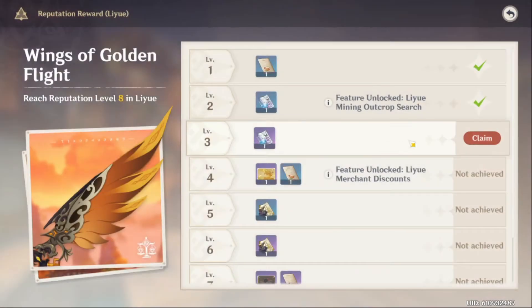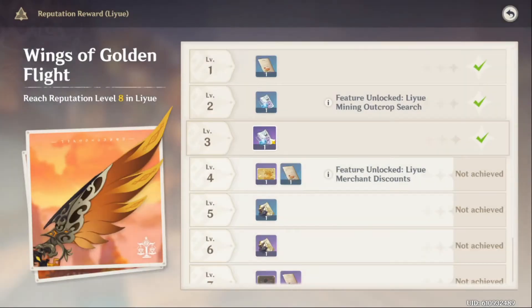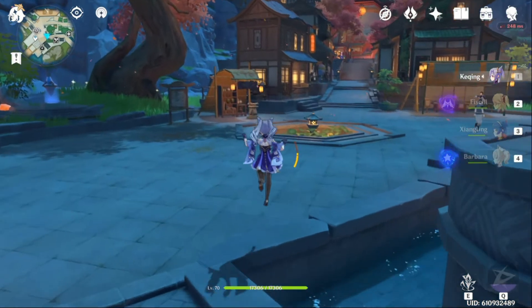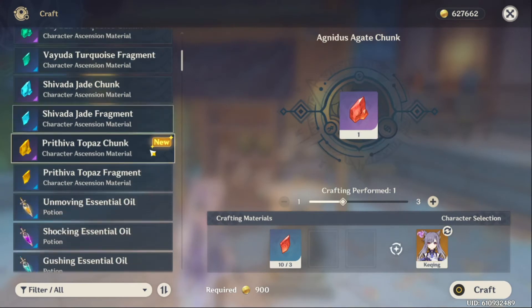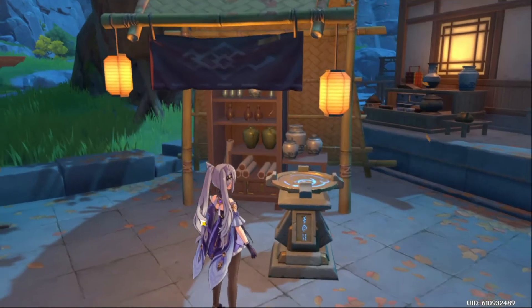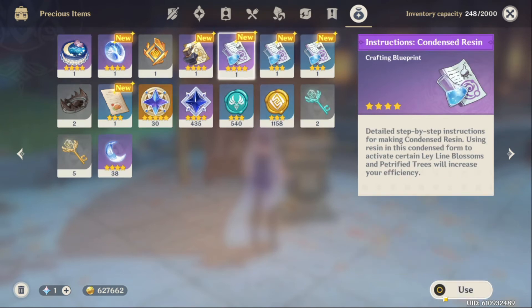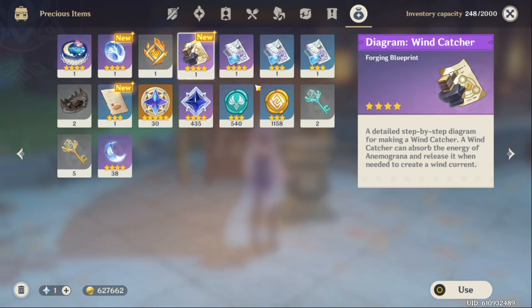Now remember all the goodies you collected — it's time to put them to good use. A lot of people don't actually know where to find them, because they're not displayed in your inventory at the alchemy table. You have to press B to go to your inventory and then learn all the recipes from there — you can't find them inside the crafting table directly. Just press B, find all the new items, and press Use on them.